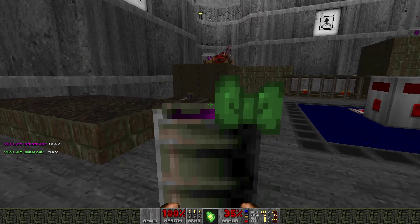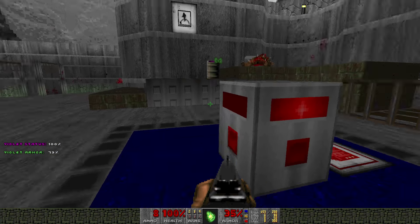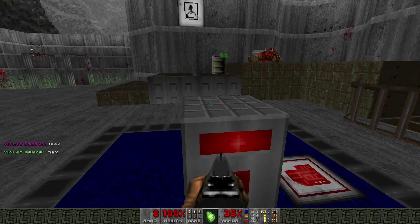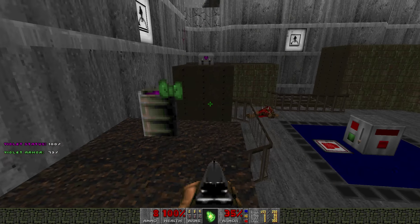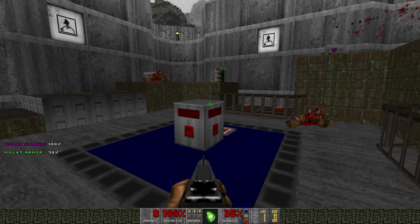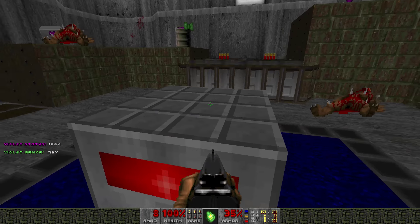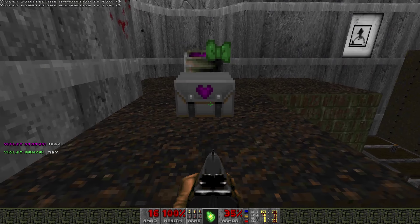I have the red key now, and I just need to engage in a fairly rudimentary puzzle. These switches raise these up, but you can only have one raised at a time. You can jump up over them - jump around like a monkey if you want - just not while you're carrying Violet. I can just kick you up there. Interesting.